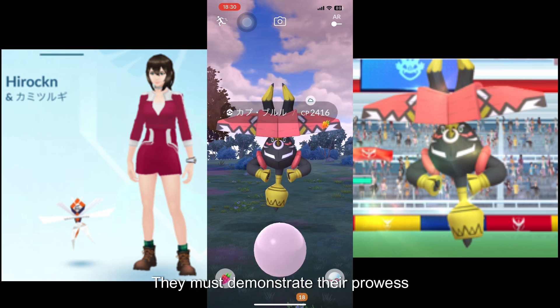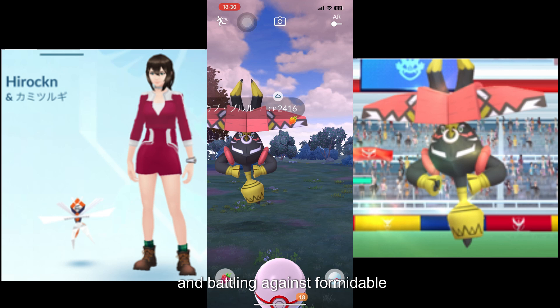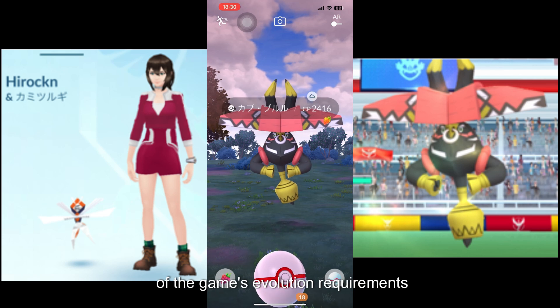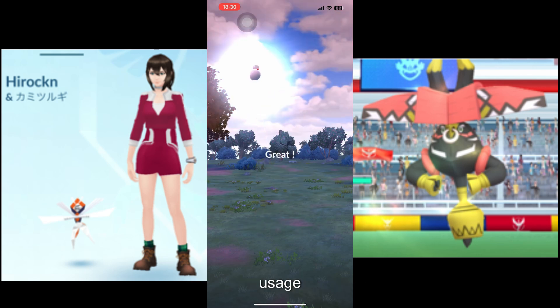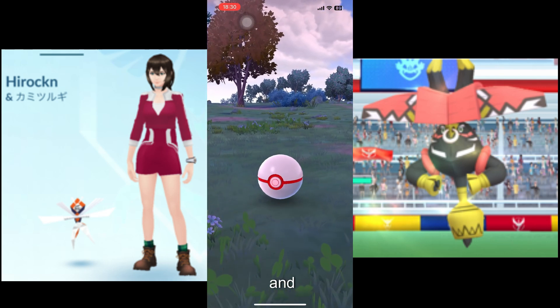Trainers must demonstrate their prowess in raid battles, mastering the art of team building and battling against formidable opponents. Trainers aspiring for level 47 also need a deep understanding of the game's evolution requirements, knowing which Pokemon to prioritize and how to optimize Stardust usage. They must also excel at hatching eggs and achieving high-quality catches.